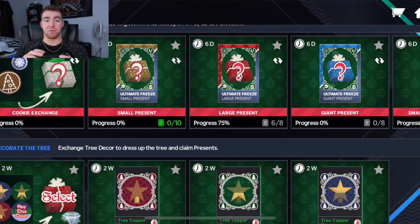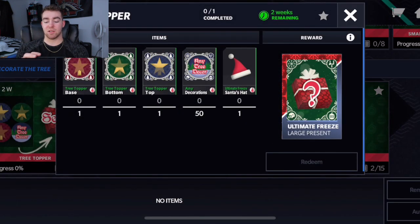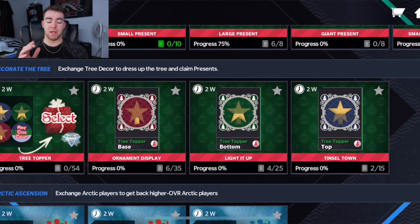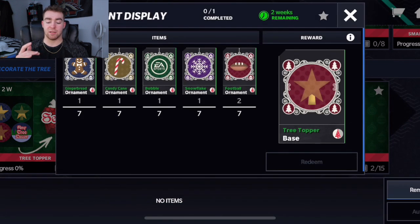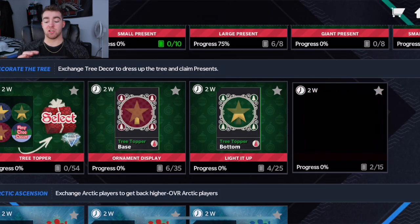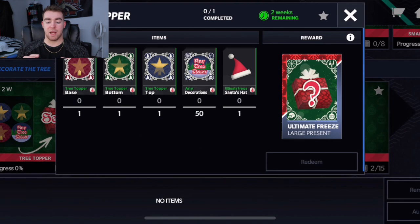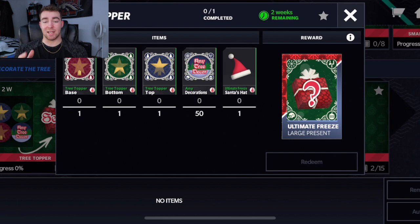We're going to get into what we're really here to talk about, which is the tree topper set. You're not gonna be able to complete this set for a little while, mainly because it's going to take some time to get the tree topper base, the tree topper bottom, and the tree topper top. Those aren't going to be that hard, but they are gonna take a little bit of work. You're also gonna need 50 decorations.